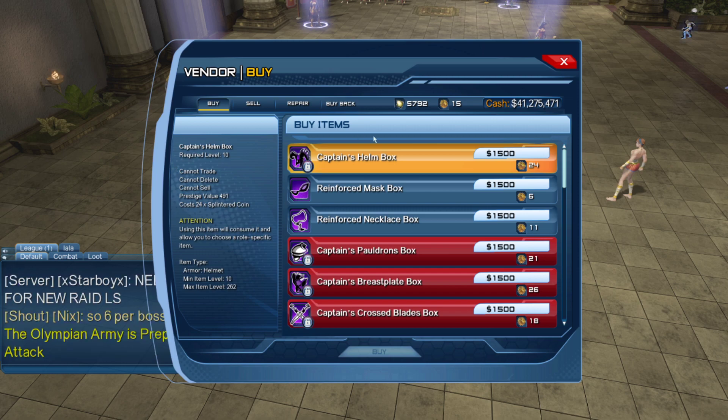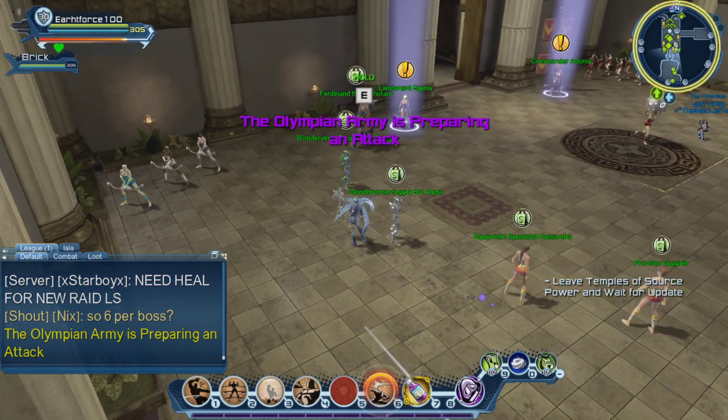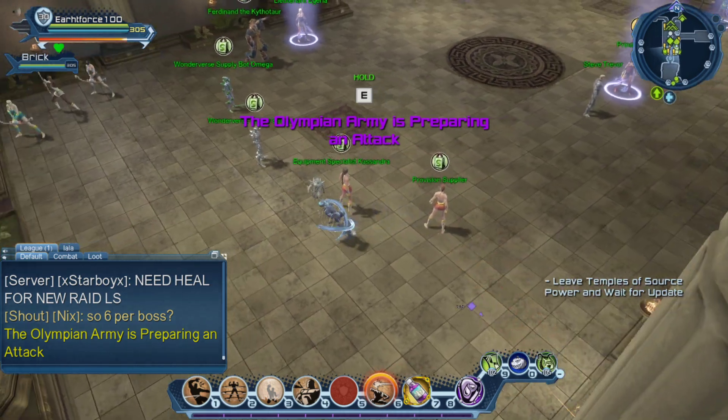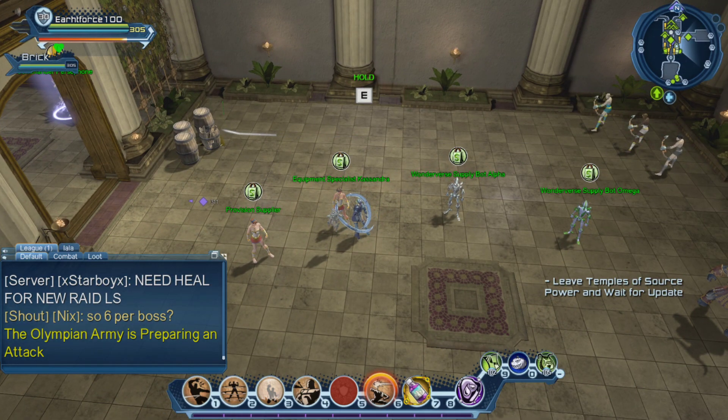Now this is where it starts to get interesting. This is the event version of the vendor, and again you just need the normal currency to get these items from the three vendors I've just shown.